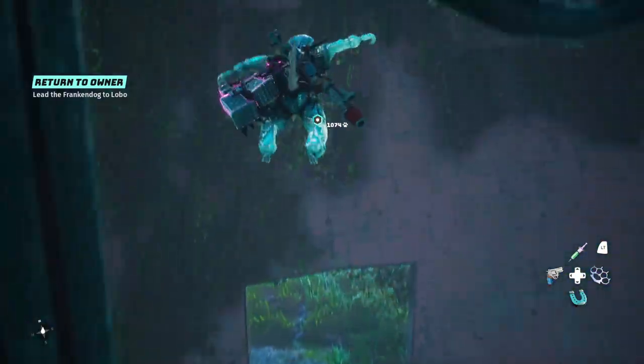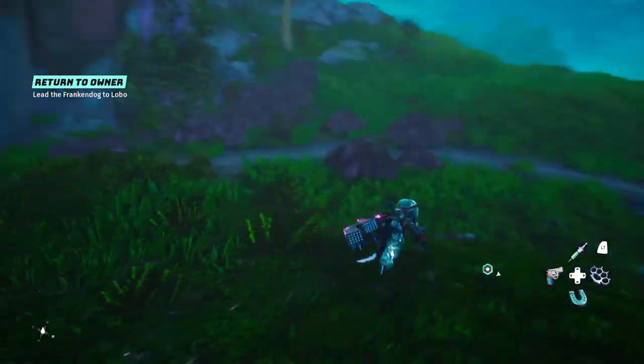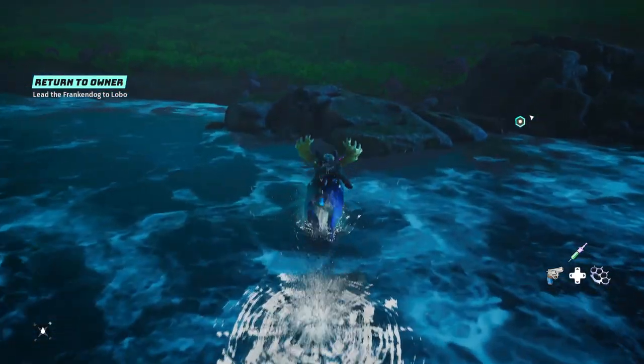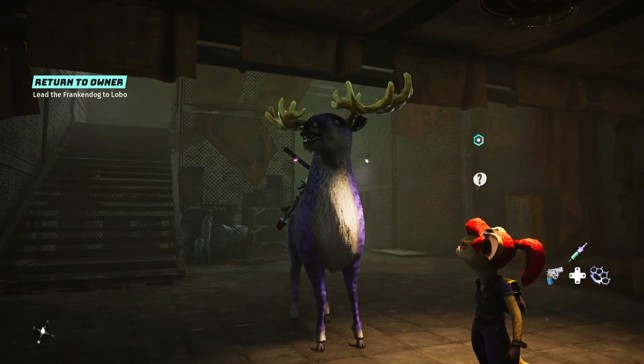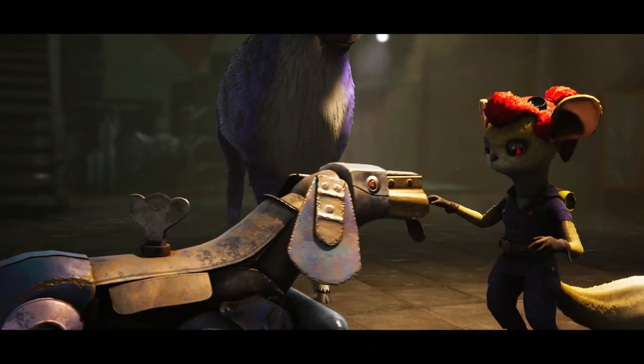The dog is alright at following — not too bad. Jumping down here, it's right behind. I even crossed a stream on the way back and it didn't have a problem crossing that. Once you get back, give the dog to Lobo.